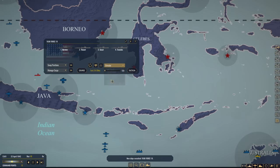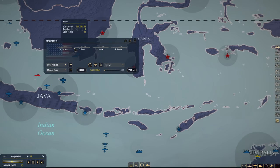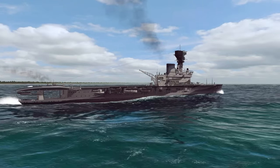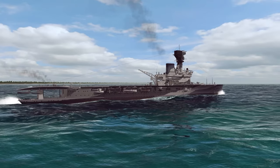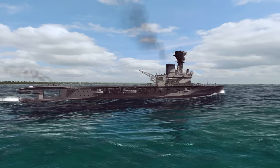Let's form up in a circular formation and make sure Hermes is in the number two position — swap positions, there we go. We are going to send them out to operate in the Indian Ocean just south of Java for the time being. That is going to do it for today's episode.